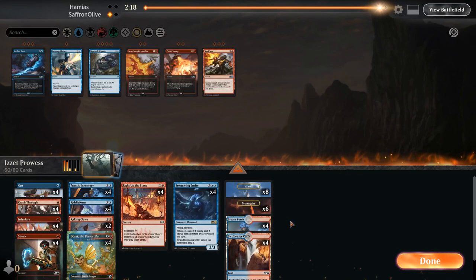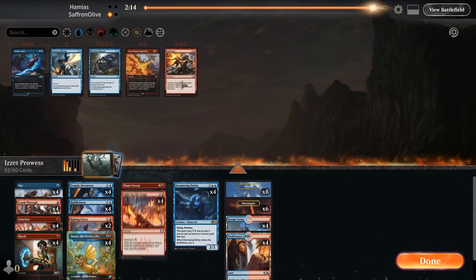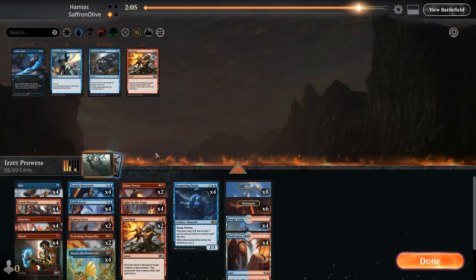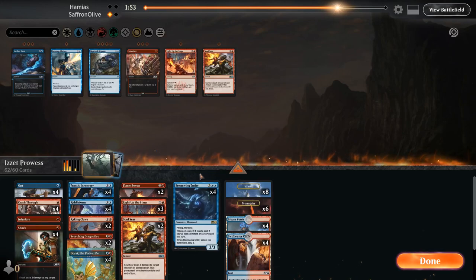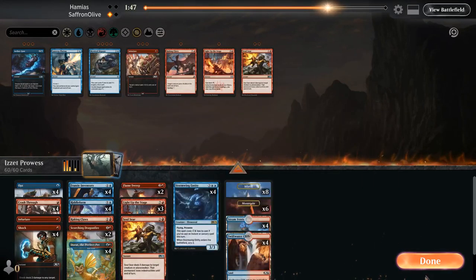That was way closer than I was expecting. We will bring in our removal — Flame Sweeps, Scorching Dragonfire, maybe a couple Soul Seers. We'll go down a couple Infuriates, one Light up the Stage, one Raking Claw, maybe one Soul Seer. So we get a bit more removal. I'm mostly worried about Sephara — whatever the Coreset 2020 seven-mana tap-a-flyer thing is.